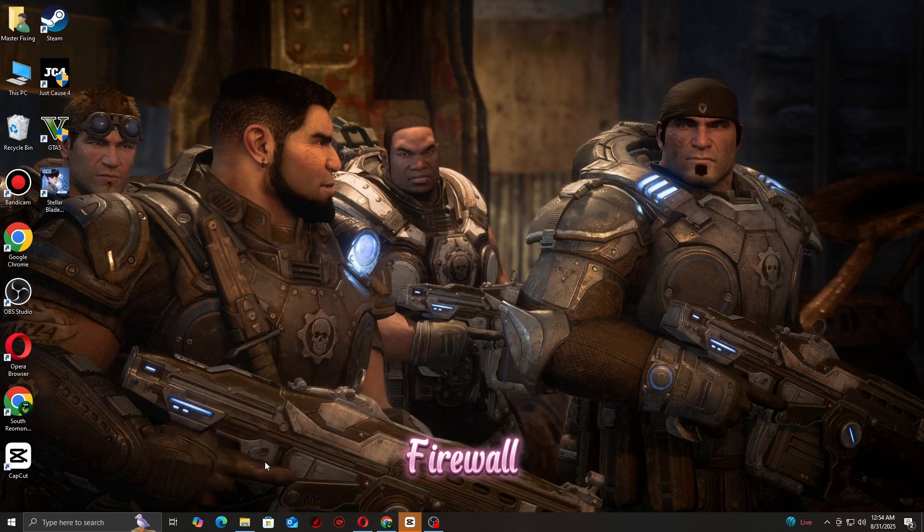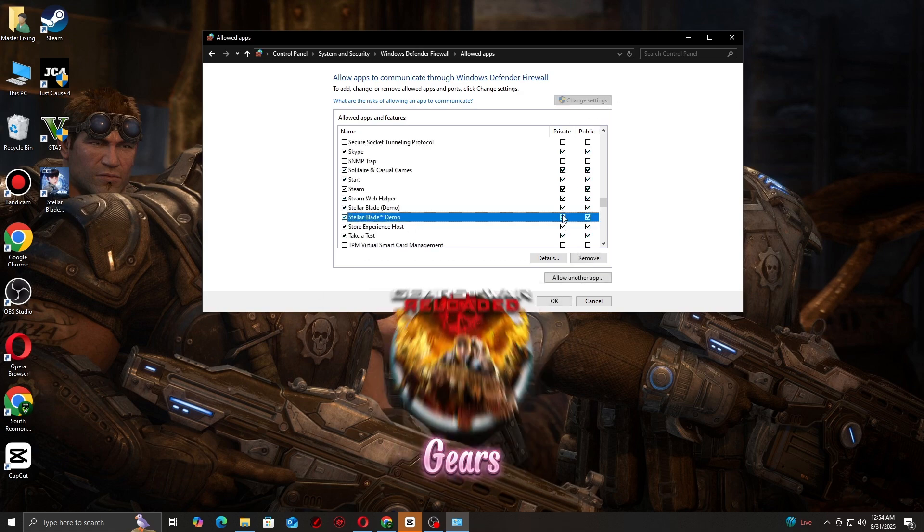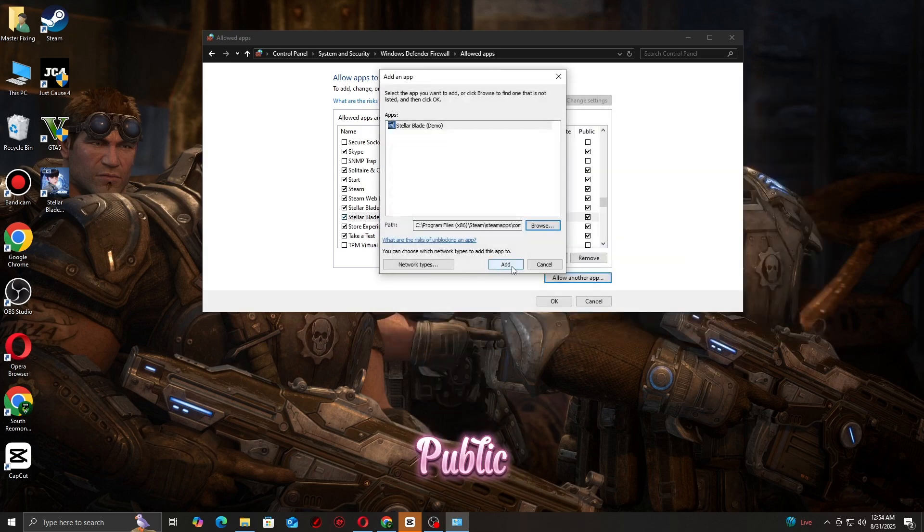Step four: allow Gears of War Reloaded through your firewall. Open Windows Security, go to Firewall and Network Protection, then 'Allow an app through firewall.' Make sure Gears of War Reloaded, the Xbox App, and Steam are allowed on both private and public networks.